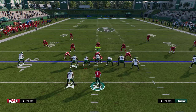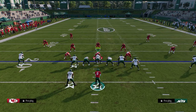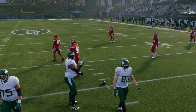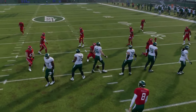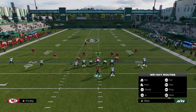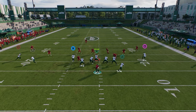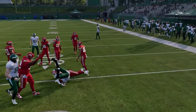A general rule of thumb: you always want to run this offense with your trips to the wide side of the field. If you're on the right hash, your trips are really compressed on the right side — it's not super effective for spread formations. What you want to do is flip at the play call screen. Now we can do that same idea from the other side, take that check down read, and try to make somebody miss underneath.